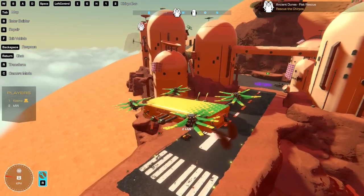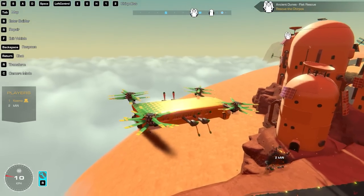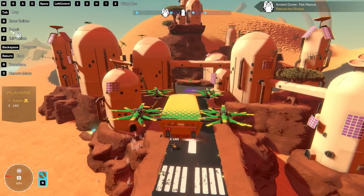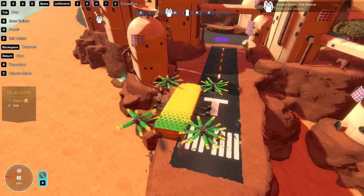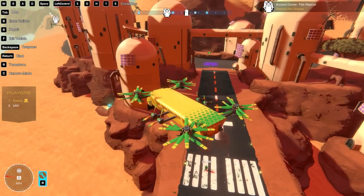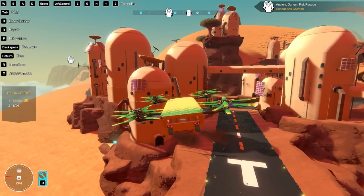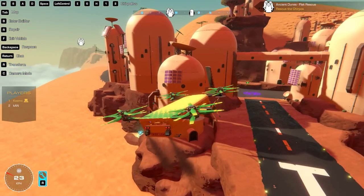If it was painted silver, it would remind me of those medevac transports in Cyberpunk. True, true. They had jet thrusters instead of the helicopter blades. Same vibes though. I need to at some point go and get the rest of the power cores, but for now I don't really care because I see power cores around here. Let's go rescue some Chirpos. All right, sounds good. We got the waypoint, so let's go.